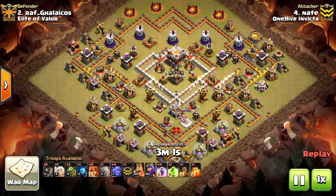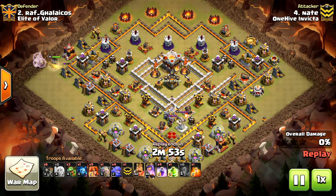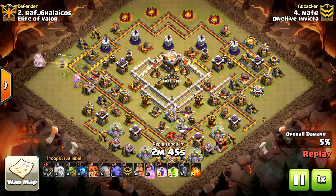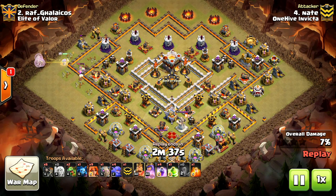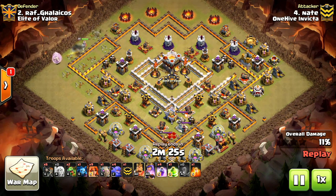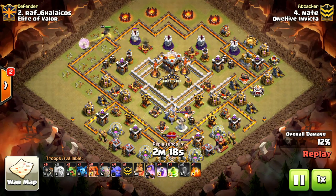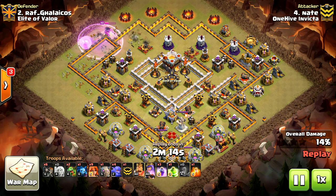I myself couldn't picture doing this particular strategy on this base, but he cracked it, man. He did so good. Softens the core up with a quake, using a queen walk and a baby to funnel. He's going to walk his queen up from 9 to 12, but it will stop short at that mortaring camp and begin to peck on that wall in the wizard tower compartment, which actually turns out better for him. Using a rage to keep his queen up while she pecks on the wall to get into the core even further.